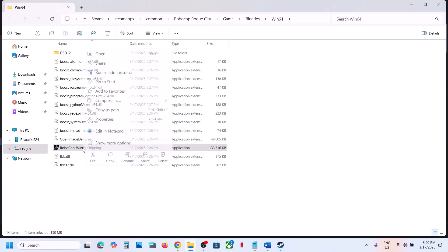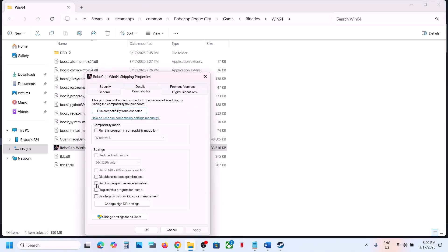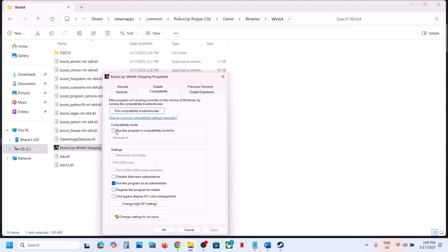If that does not work, right-click the exe, go to Properties, and under the Compatibility tab, check the box that says Run this program as an administrator. Hit Apply, click OK, double-click to launch the game and check. If that still does not work, check the compatibility mode box and select Windows 8.